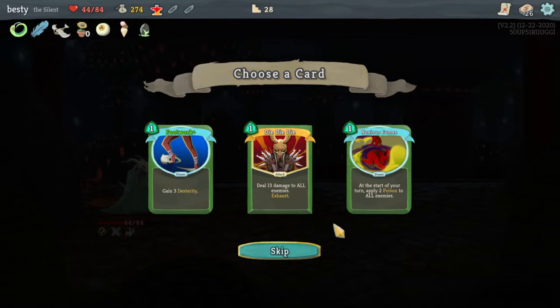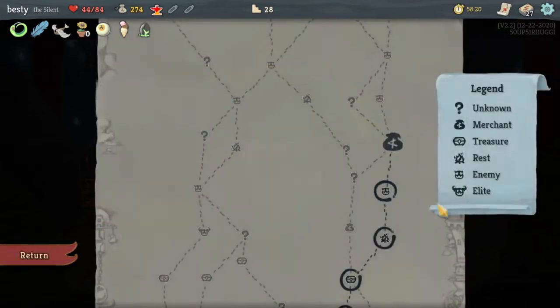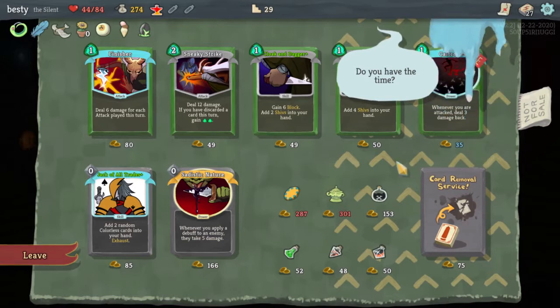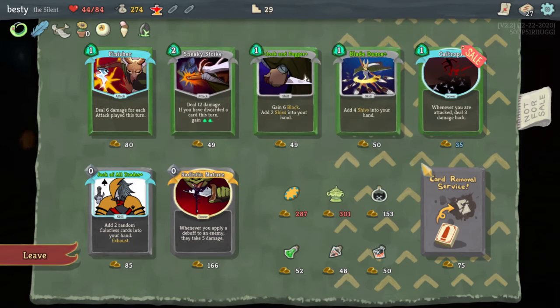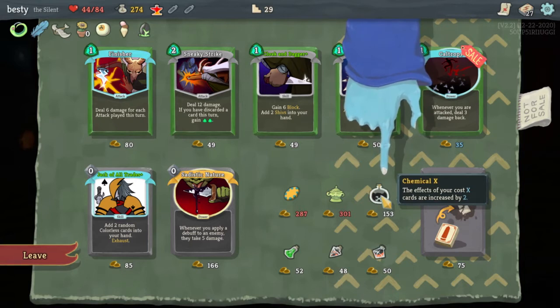Okay, Blessing of the Forge — upgrade card in your hand for the turn. I don't know what we're supposed to do. Oh this is a Power — if we can actually use it, it's good, I guess. I don't even know, I just work here. I really wish there was a way to trade relics later. What does this do — 'the effects of your cost X cards are increased by two'? I don't have any of those.